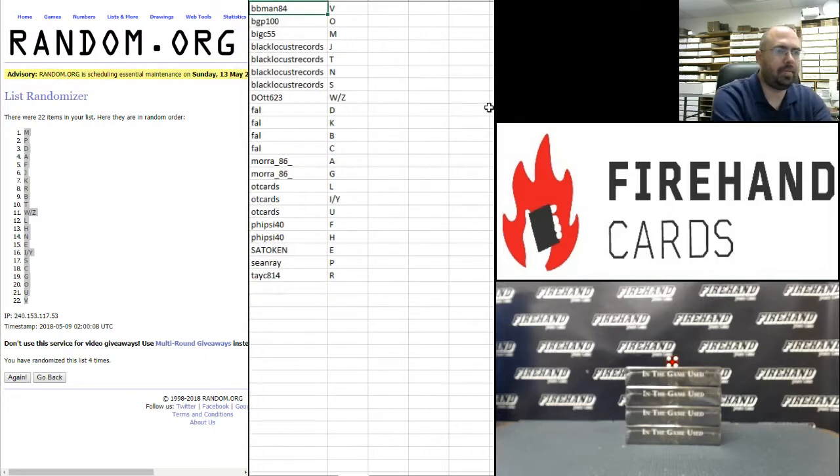Alright, here are your letters: BB Man 84 gets V; BGP100 gets O; Big C 55 gets M; Black Locust Records gets J, T, N, and S; DIOT623 gets W and Z; Frank gets D, K, B, and C; Mora86 gets A and G; OT Cards gets L, I, Y, and U; Fisai40 gets F and H; Satoken gets E; Sean Ray gets P; and Tasey814 gets R.